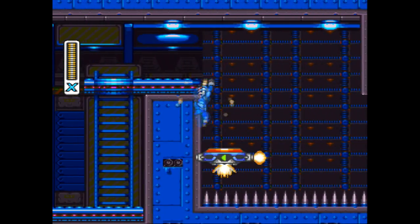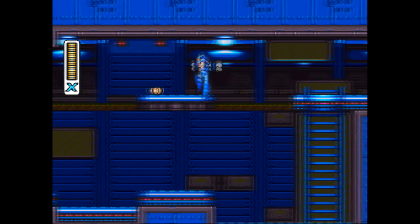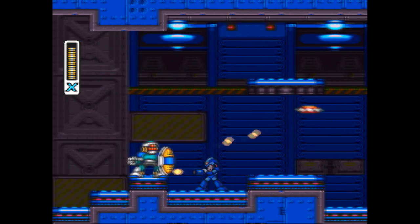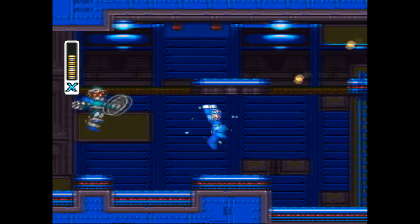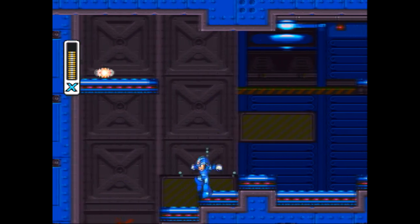Pretty straightforward stuff. Unlike the first game, with these guys with the shields, you can just — oops, damn it — you can hit them with one big blast and their shield will go flying, or they'll just blow up entirely.